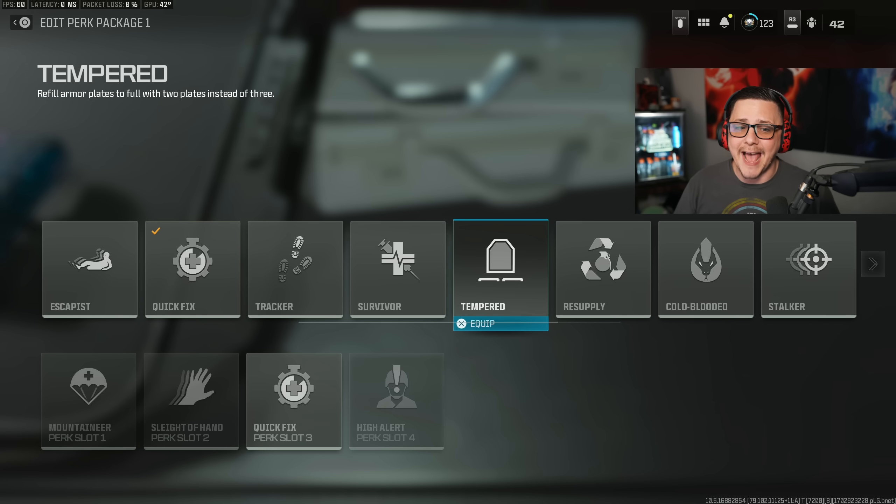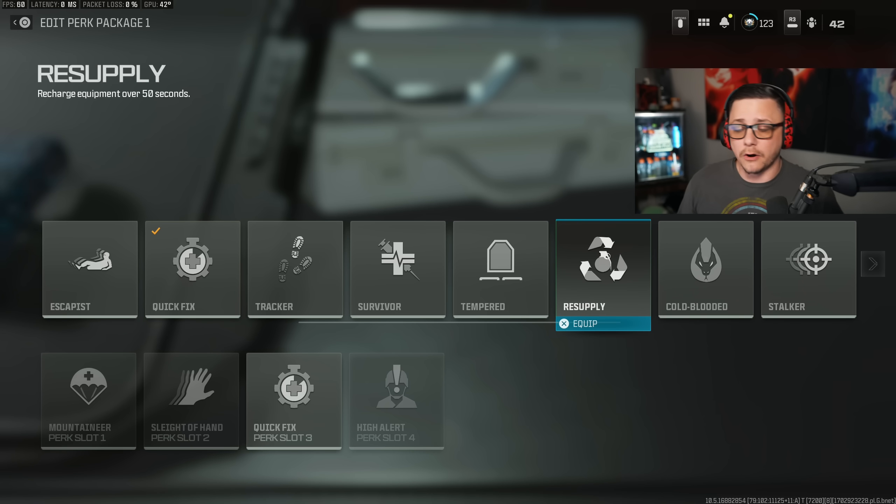If you can't pick up a vest quickly, Quick Fix might have more value — because if you combine it with Tempered, you plate up and get to full health that much quicker. Resupply regenerates equipment over 50 seconds.